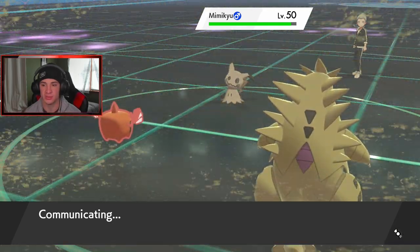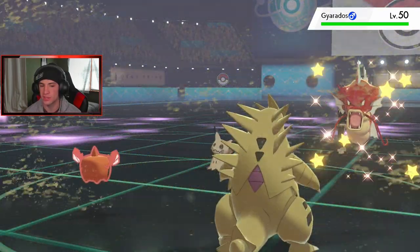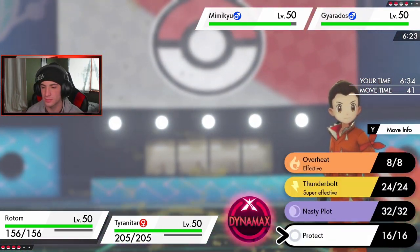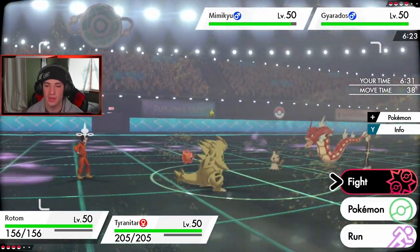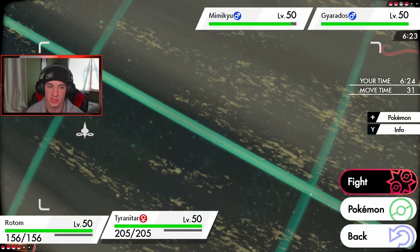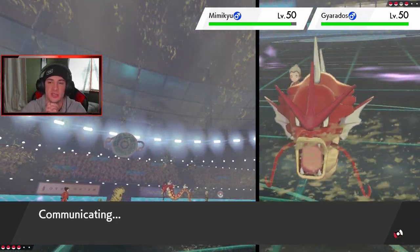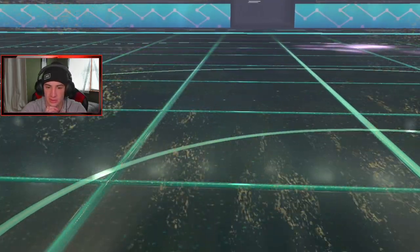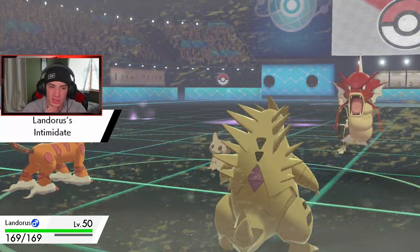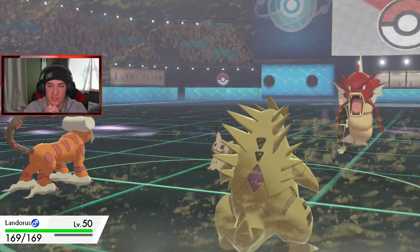I'll Dynamax T-Tar — absolute beast. Going to be Gyarados next. I kind of want Storm Drain for this but I'll definitely Dynamax Tyranitar. Actually let's swap Rotom back into Lando and drop a big Max Rock Slide to try to get the KO. Double Intimidate on Gyarados — both Mimikyu and Gyarados are physical, so we drop while Mimikyu goes to minus two and Gyarados to minus one. Gyarados is Moxie, not Intimidate — good call.